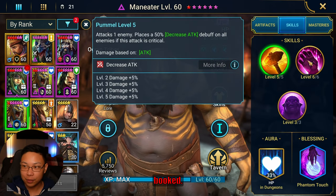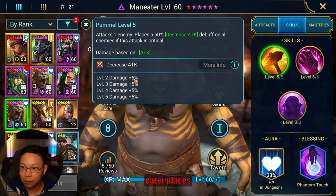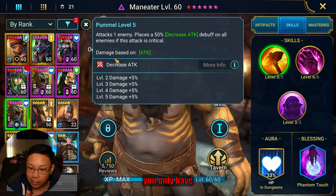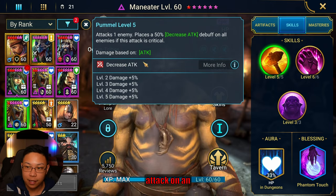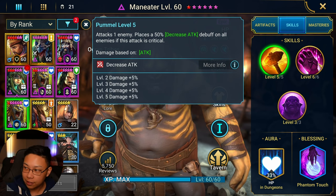You do need to have everything booked — make sure everything is fully booked. If you want to bring a debuffer, you want low accuracy because Maneater places decrease attack, which takes up a slot in the clan boss. If you only have 10 debuff slots available, you definitely don't want decrease attack on an unkillable team. Try to have low accuracy.